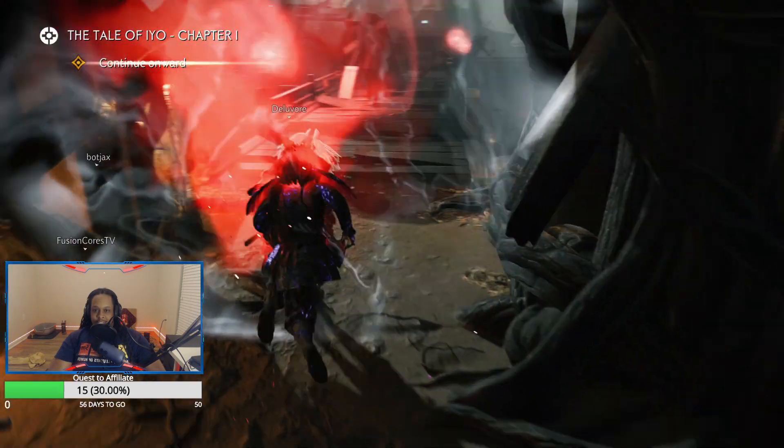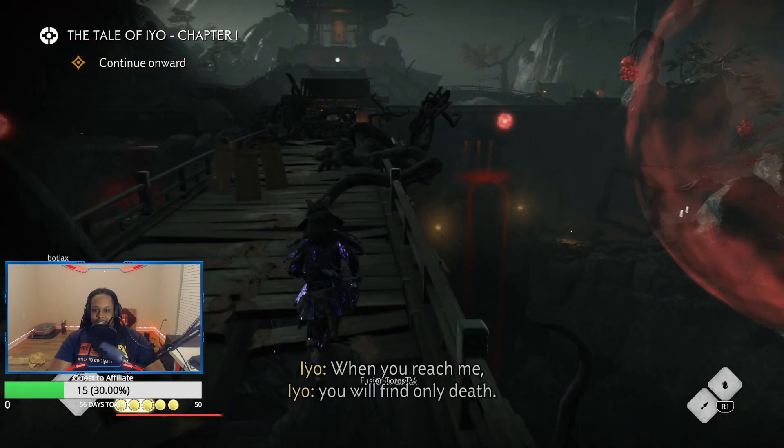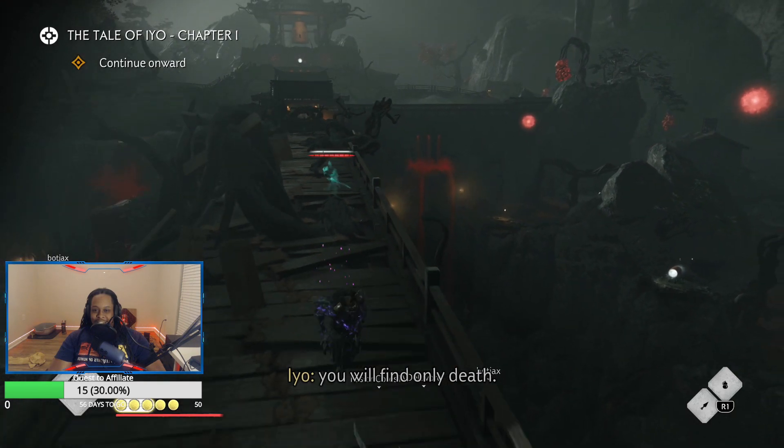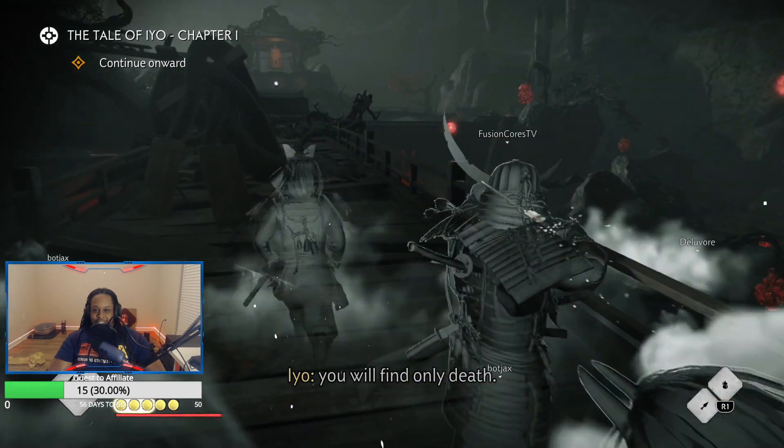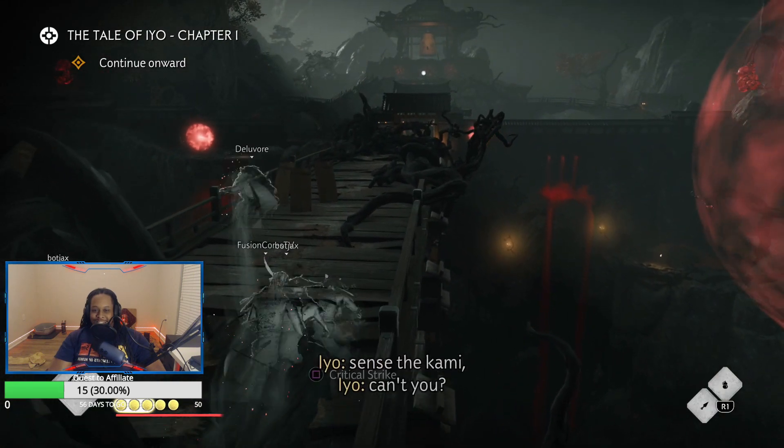Destroying all the totems will remove the barrier to reveal a bridge to the final area of this chapter. The bridge will have spirits and evil eyes on it. If you have an assassin, have them use the group vanish, then run straight through. If not, try to run through avoiding the spirits as much as possible.